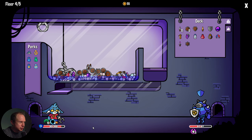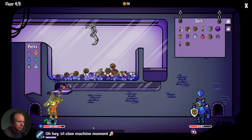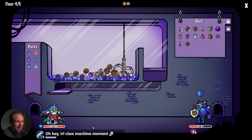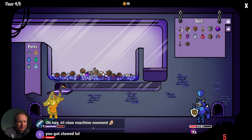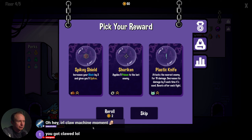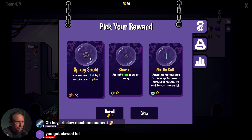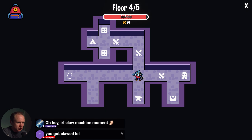We want to get the regen over here if we can. An IRL claw machine moment — if this game didn't have some realistic claw machine stuff we'd be in trouble. Shuriken fits with the poison build. Spiky shield fits with the build too. I think in poison we trust.